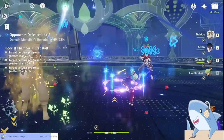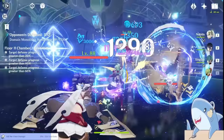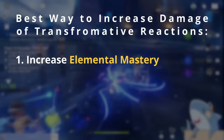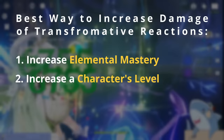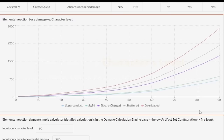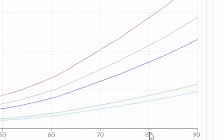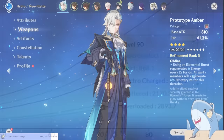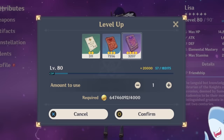The reason you want to get these characters to level 90 first is because transformative reactions really only depend on two things for damage: the amount of elemental mastery a character has, and that character's level. Transformative reactions have a special level multiplier unlike most other reactions. Without going into a big math lesson, we can look at this graph and see the difference in reaction damage between a level 80 and a level 90 character is about 30%. For reference, that type of damage increase is similar to going from a 4-star free-to-play weapon to a 5-star signature weapon, but it won't cost you any primogems — just some experience books and mora.